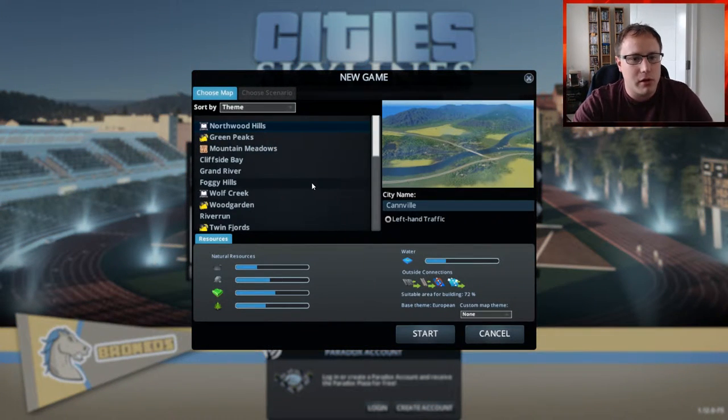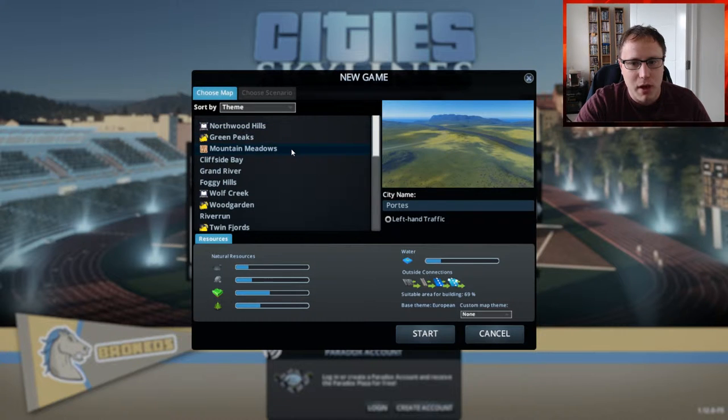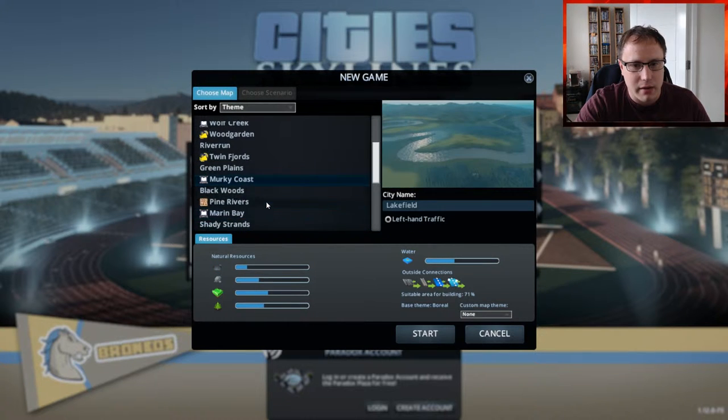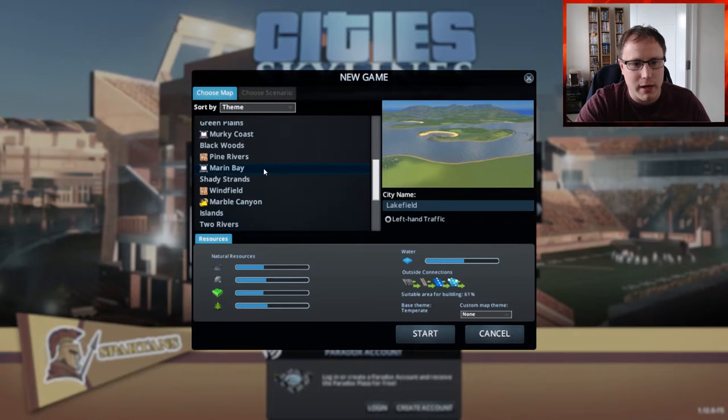So we're just going to go ahead and start a new game and pick where we want to go. I know which one I looked at the other day and it looked good. I think it's this one, Marina Bay, because I think you start off on the island, which looks pretty cool. So we're going to start there.